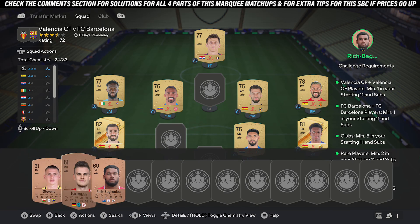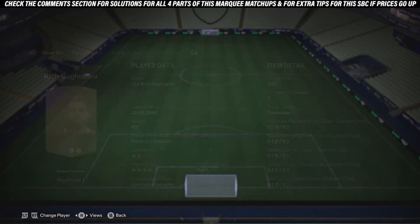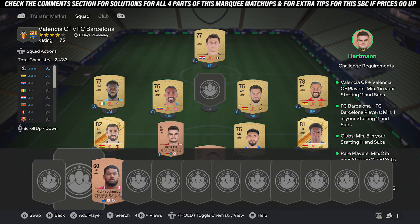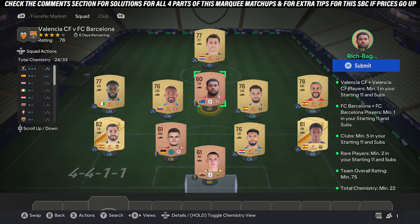Once you've done that, just pick up any three high-rated bronze players at around 200 coins each — doesn't need to be those specific three, just any three high-rated bronze players. Put them in and once you've done that, they'll complete it.